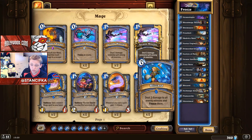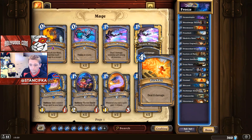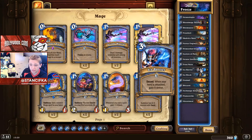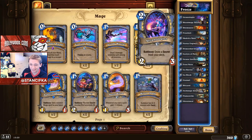Other cards we could run are Eater of Secrets and Volcanic Potion, but I really prefer this version because it has a lot of card draw and it's very stable. With double Ice Barrier it's very nice against all aggressive decks. So that was the theory — now let's play the game.